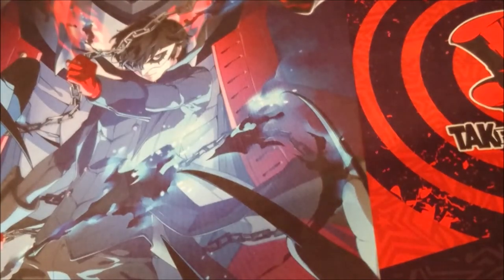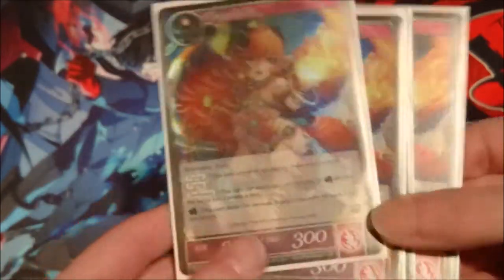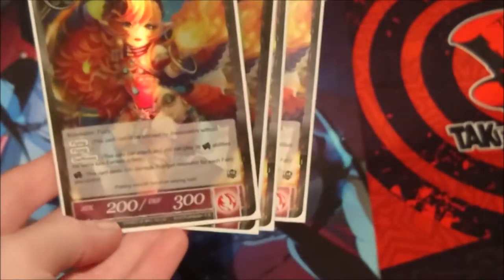Next up for resonators we have four copies of Flame Sprite. It's a great choice for aggro decks because it's cheap — literally costs one — has flying and swiftness, so the turn it enters you can attack with it. It's only 200 attack so you're just chipping away similar to Kane, but it's also a blocker and a sacrifice option.